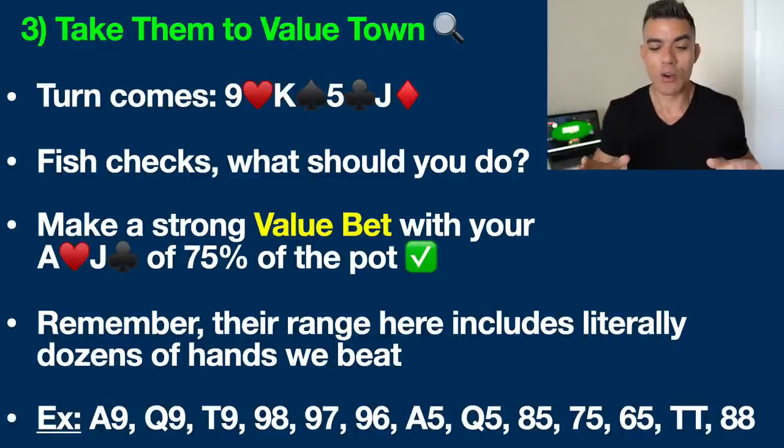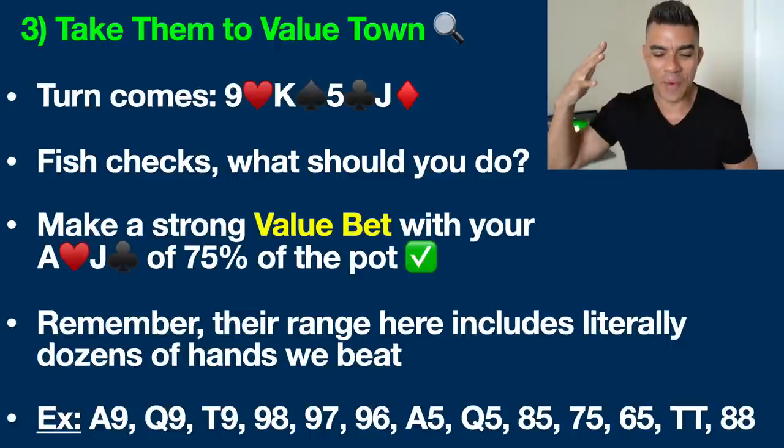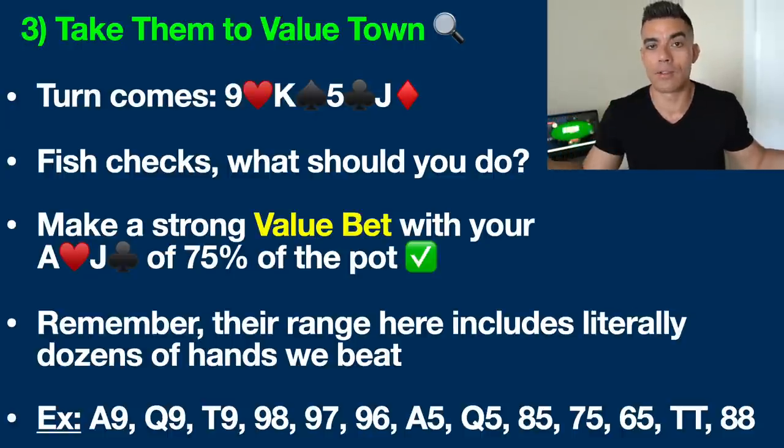These players play literally like 50% of all hands dealt preflop. So this player absolutely can have a hand like ace nine, queen nine, ten nine, nine eight, nine seven, nine six, ace five, queen five, eight five, seven five, six five, pocket tens, and pocket eights — honestly, there are dozens more hands here. These are just a couple of the hands that one of these loose bad players in $1, $2 games is likely to have. And what we also know about our fishy friends is that they absolutely love to call. They don't like to fold a hand like this, especially when we're playing for small amounts of money in low stakes games.